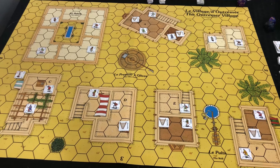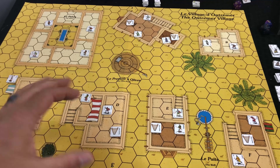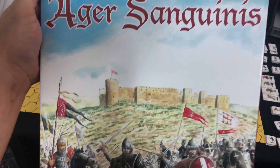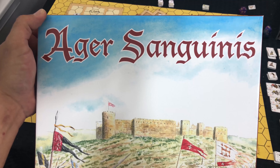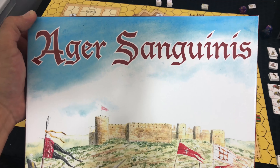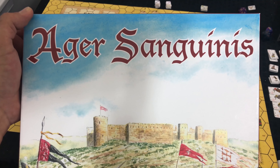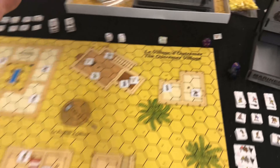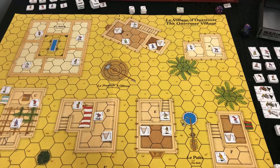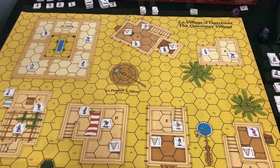Hey guys, welcome back! It's your favorite Gip with a limp, and I am here with a special treat. Gipy's gal just got done guessing this game and she could not pronounce it. I'm going to go with 'agar sanguinis' - yeah, I don't think 'agar' is right but I think 'sanguinis' is right. Oh, it is French - I'm not getting French - but this is an awesome game and I'm really looking forward to playing it for you guys.